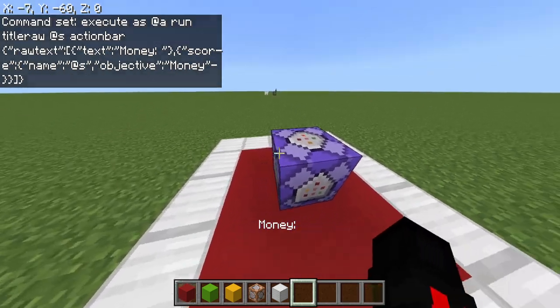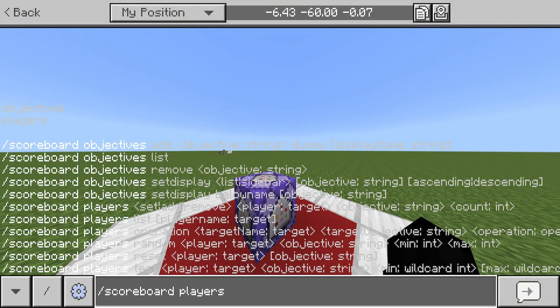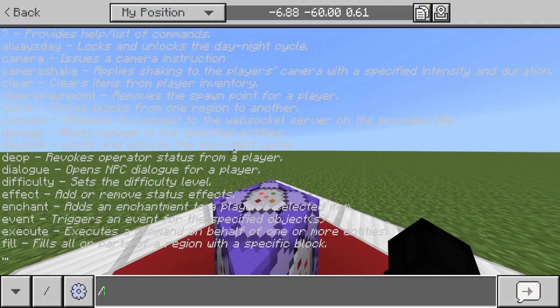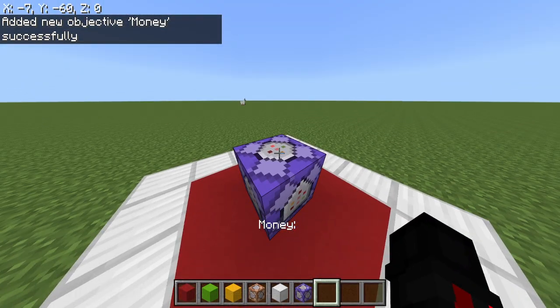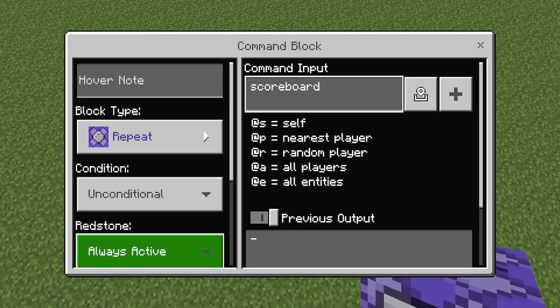Now if you can see, it's updating, but there's no number there yet. So we'll do: scoreboard objectives add money dummy. Then place another repeating command block set to Always Active, and run: scoreboard players add @a money 0. And there you go — it's as simple as that.